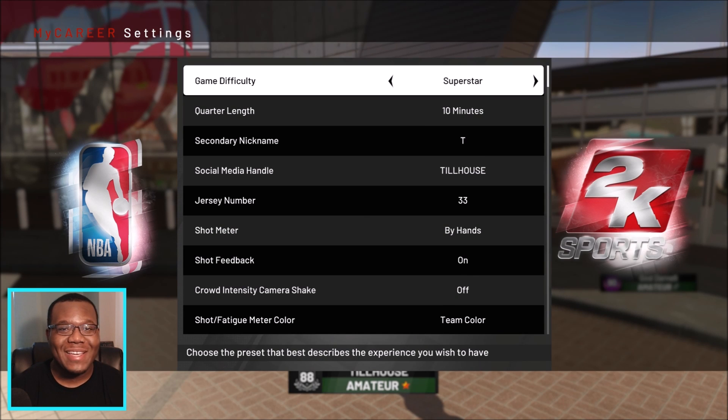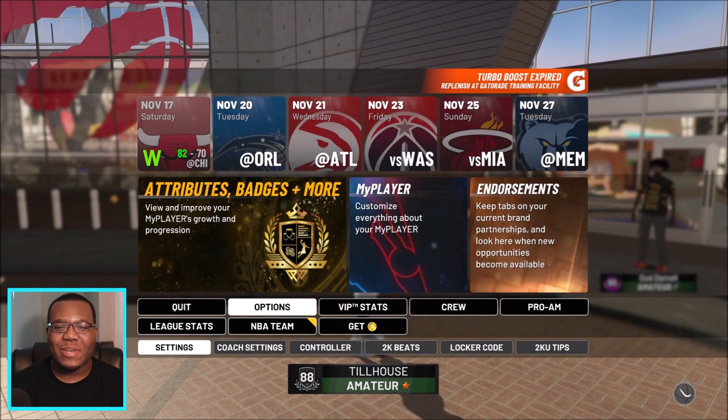Before we get started — this is 2K, got to get this out of the way — until we hit 90+ overall we're just going to be playing on superstar difficulty. When I go against teams like the Lakers and Warriors I get smashed, but against the sub-.500 teams it becomes competitive. So let's get into it — we got Orlando on the schedule, let's see if we can knock them out.